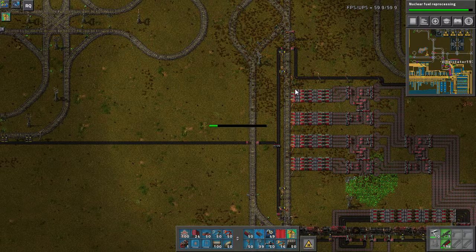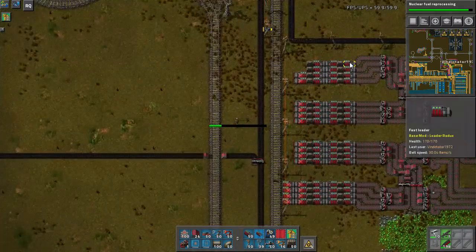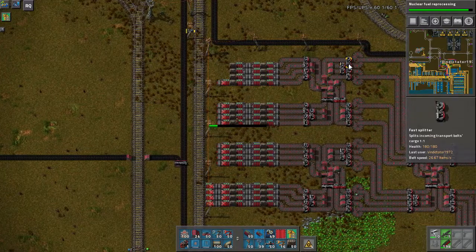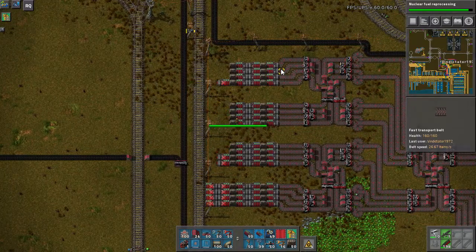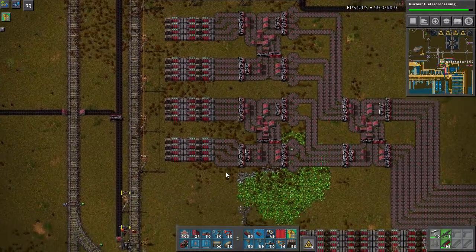Also worked out what was wrong with the train — the pump pumping into the sulfuric acid was turned around the other way. So no matter how hard it tried, it would never ever pump in; it would only ever pump out.